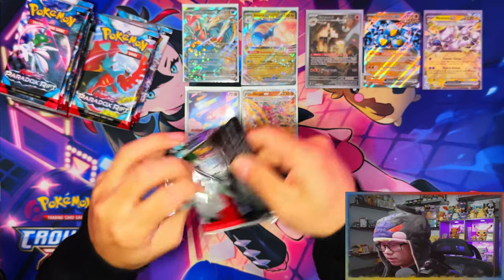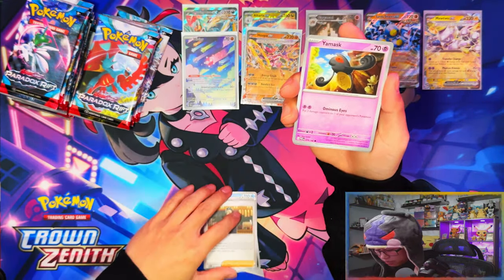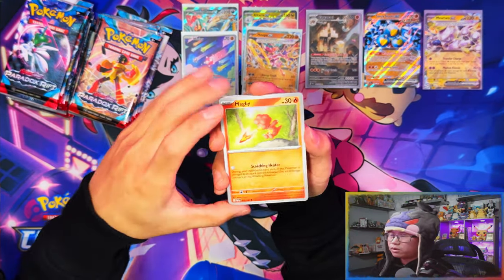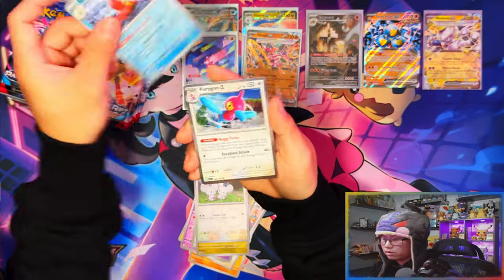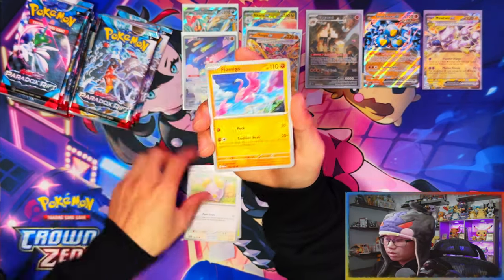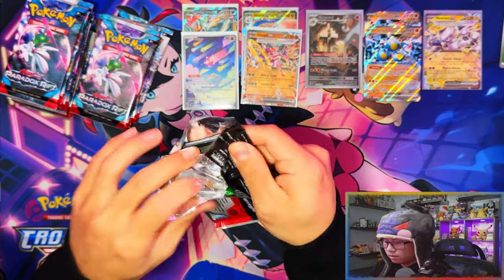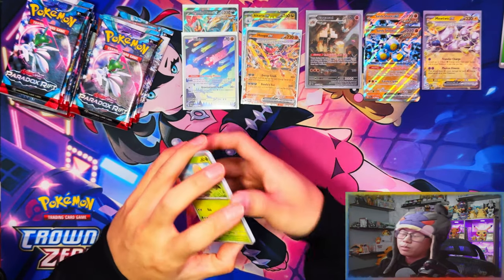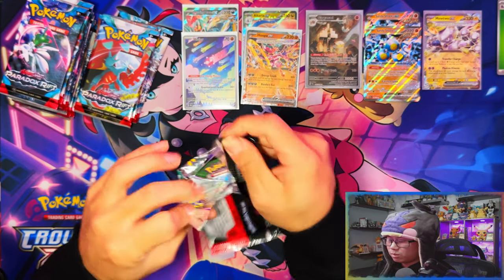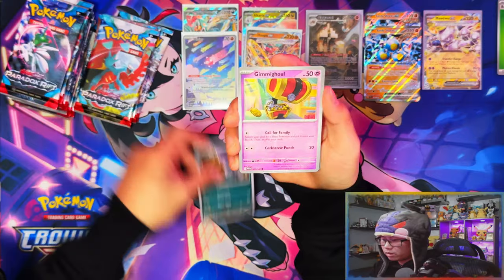Starting with the regular Roaring Moon ETB. In terms of my theory, it didn't quite work out with the Iron Valiant boxes - if my theory does work out, the Iron Valiant Pokemon Center ETB should have three exes and an IR. Sandy Shocks ex again! So at least it's a pull from the regular ETB. I bought these regular ETBs from the same shop so they may be batched. Are we going to see a Terraform or two exes and an IR? Garchomp ex Terraform - that's a nice card!